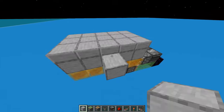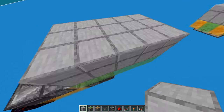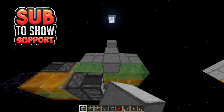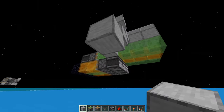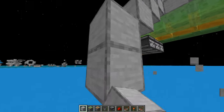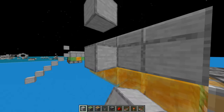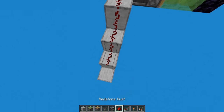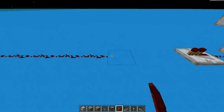Now let's hook up our buttons. I'm going to put them here — that's probably fine — and then the same spot on the other side. I'm going to bring them all the way out sideways like this, and do the same on this side. Then hook your redstone dust like this, and link these together.